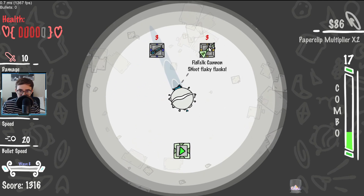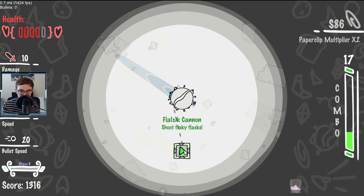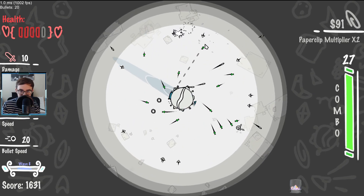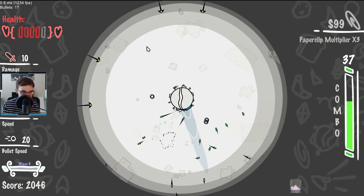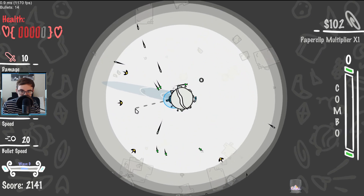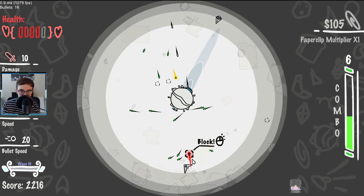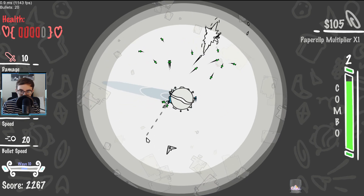A railgun — a charged penetrating shot — or a flask cannon to shoot flaky flasks. That seems good to me. This is amazing. Are you seeing this? I can basically just like break the game immediately? This seems cool. And I can hit some dodges — do a little dodge. It seems that there's some things that can hit me and it's a good thing, and then there's some things where it's a bad thing.